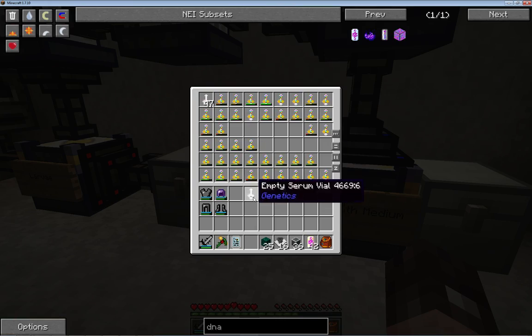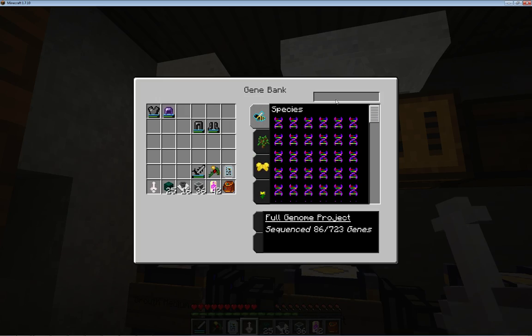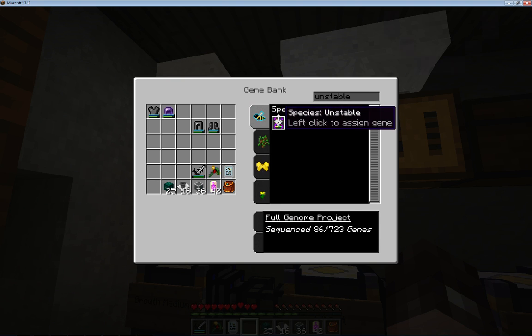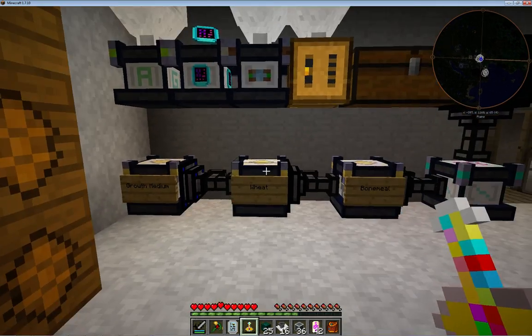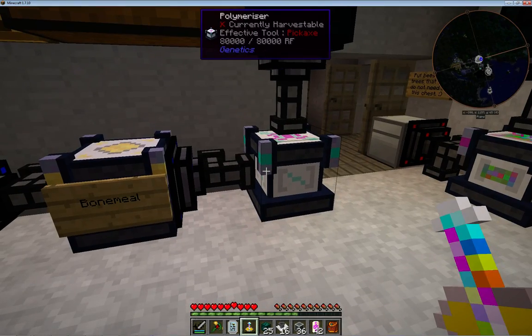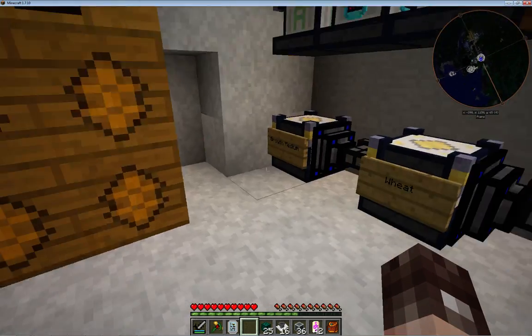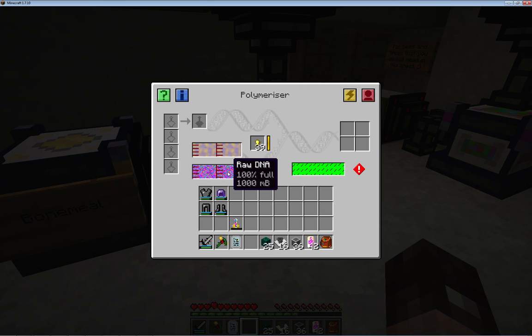These are all the vials I've already got. You need an anti-serum vial - get the unstable species, there it is and it's empty. Once you've got that, it goes into this machine here. This machine also requires some liquid - you've got your raw DNA which you got from the gene pool before.